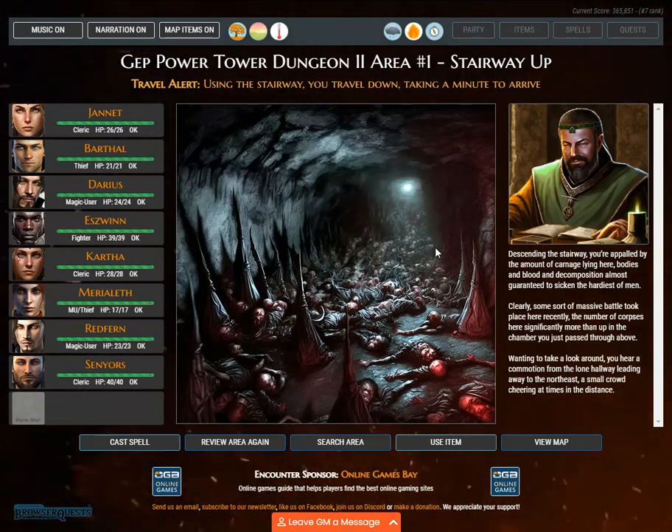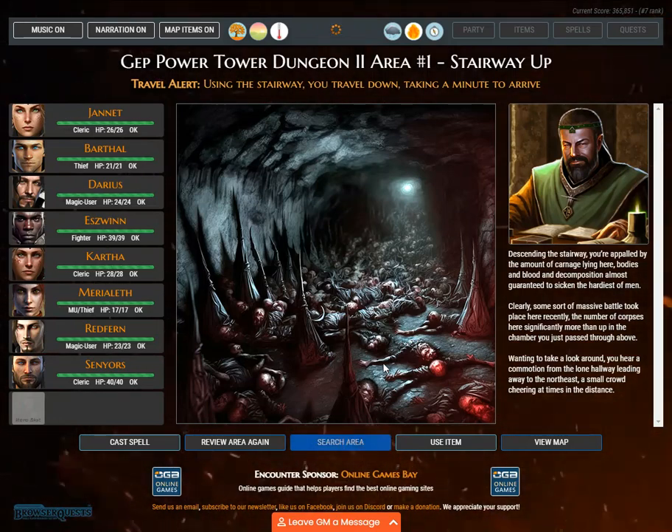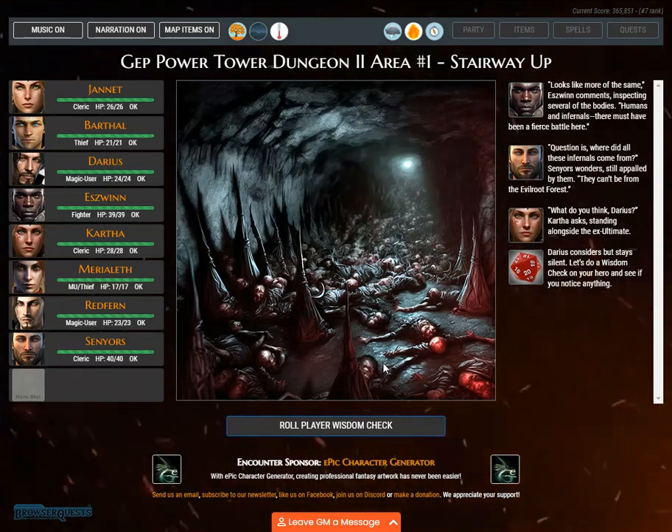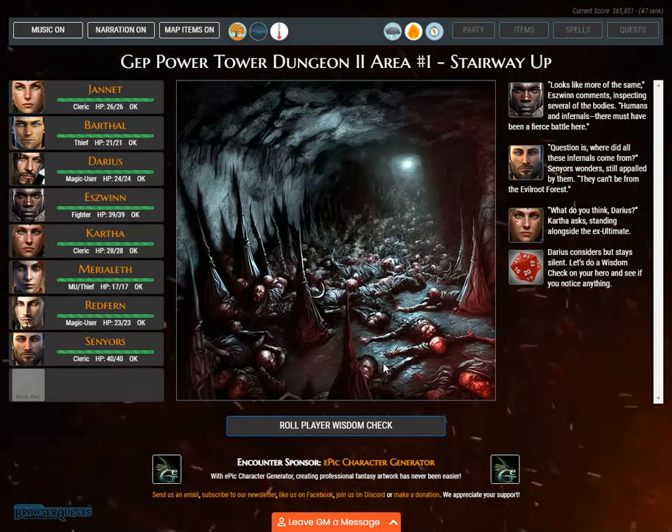Clearly, some sort of massive battle took place here recently, with significantly more corpses than in the chamber above. Wanting to look around, you hear a commotion from the lone hallway leading away to the northeast — a small crowd cheering at times in the distance. 'Looks like more of the same,' Eswin comments, inspecting bodies. 'Humans and infernals — there must have been a fierce battle here. Question is, where did all these infernals come from?' Sanaius wonders. 'They can't be from the evil root forest. What do you think, Darius?' Kartha asks.